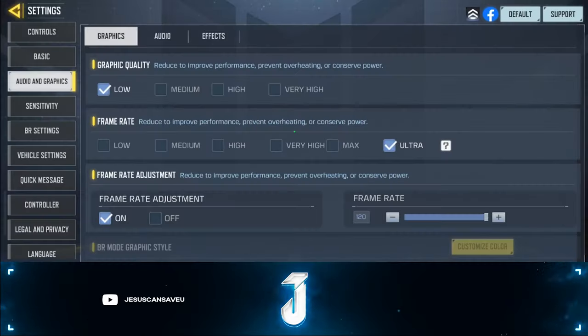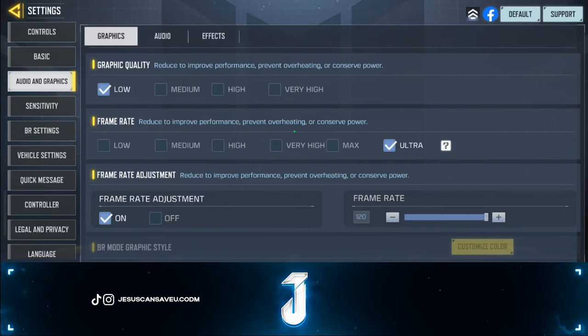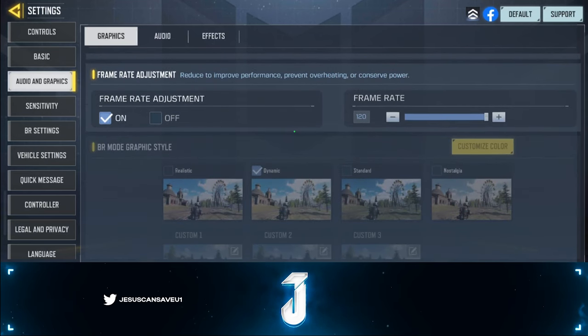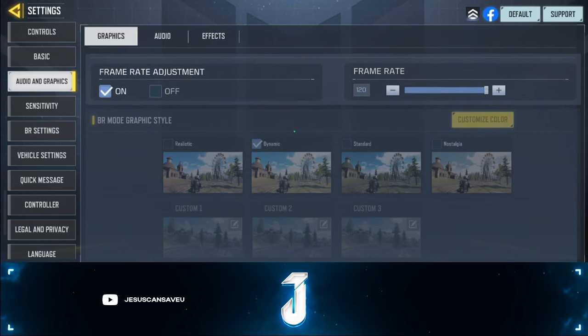Make sure mini map rotation is on, call-outs are off, clearance center off, and tap-to-hold off. For audio and graphics, set graphic quality to low — that's what's best and makes the phone run smoothest. Always set your frame rate to the highest your phone can handle. I have a gaming phone so I can go to ultra, but just max it out for the smoothest gameplay and to win more gunfights. Make sure frame rate adjustment is on and maxed out — my phone handles 120 FPS.